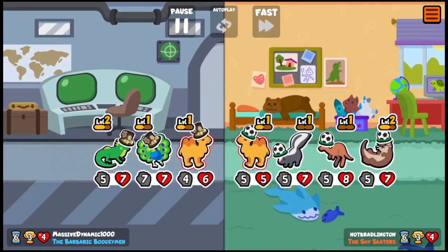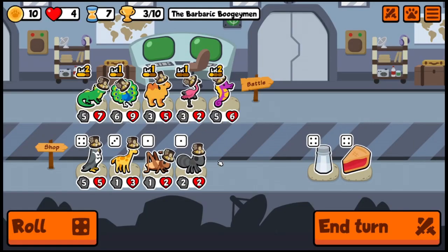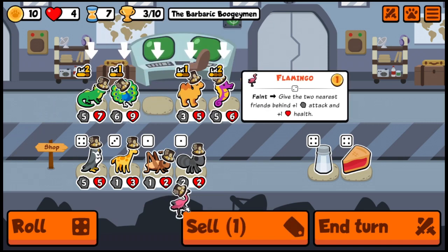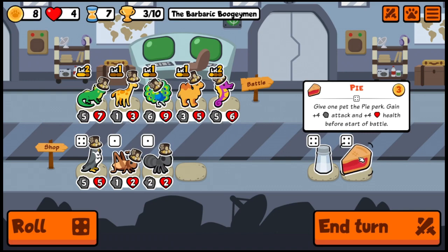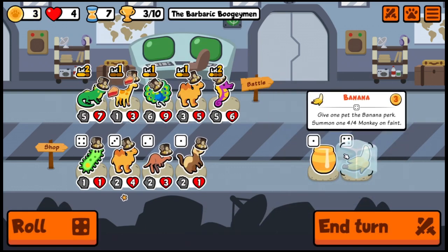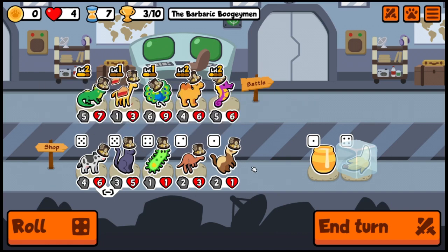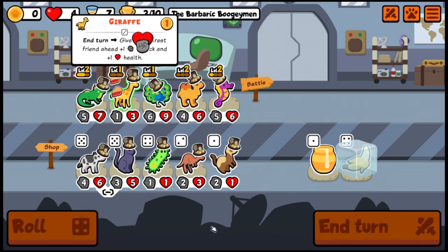We can get past our skunk, okay — we draw, three wins, four hearts, not too bad. Pie is kind of nice. Maybe we get rid of the flamingo in favor of a giraffe — let's give a pie to a giraffe, a surprise big giraffe might be something. A banana is also good — I don't know if there's a pill in this weekly. We'll take the cow; panther perks are two times stronger, we'll see about a panther later. Also a microbe — with the existence of the hedgehog that means there's probably some suicidal attacks coming.